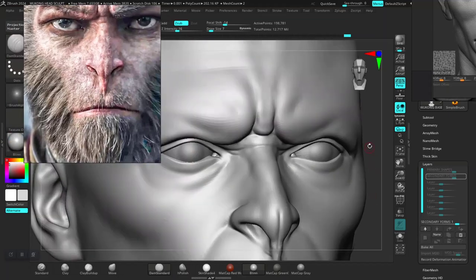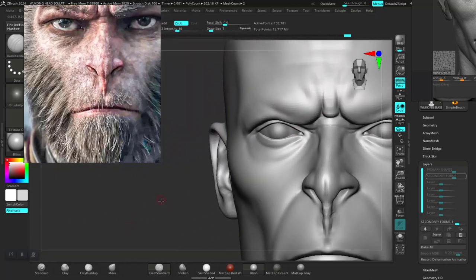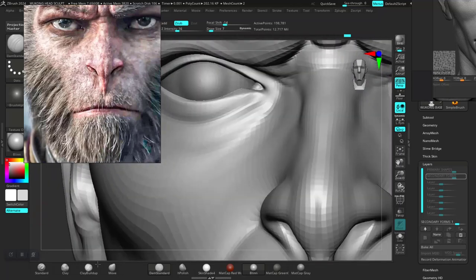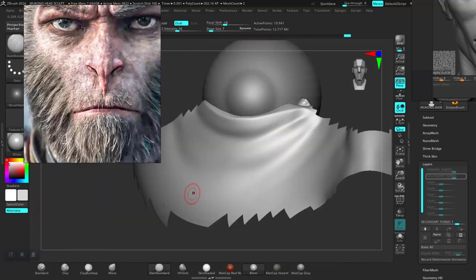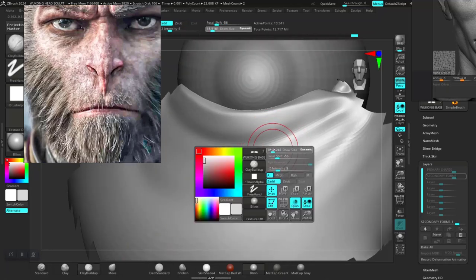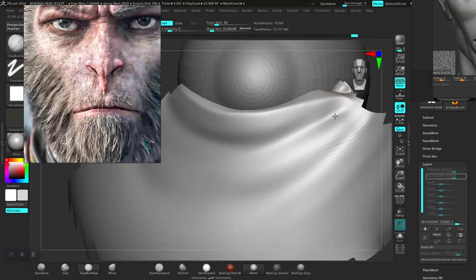For the eye — specifically the lower part of the eye — use the clay buildup brush and build some more shape around here. Smooth that down.